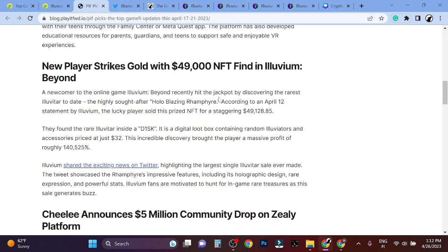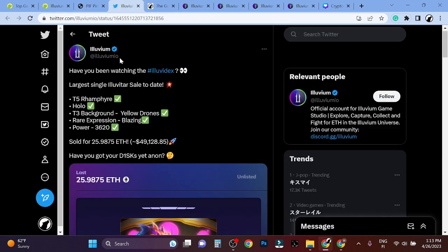I'm going to show you some very interesting news if you haven't already heard about this. A new player strikes gold with a $49,000 NFT find in Illuvium Beyond. A newcomer to the online game recently hit the jackpot by discovering the rarest Illuvitar to date — the highly sought after Holo Blazing Ram. According to an April 12th statement by Illuvium, the lucky player sold this prized NFT for a staggering $49,000 profit, and he got it off discs that cost like $33. It's an insane return on investment.